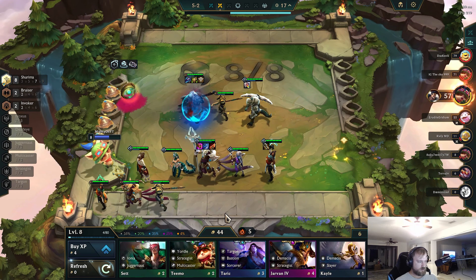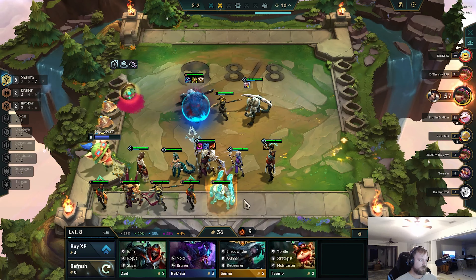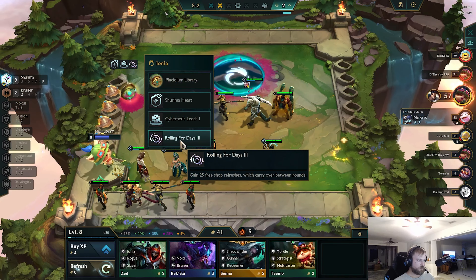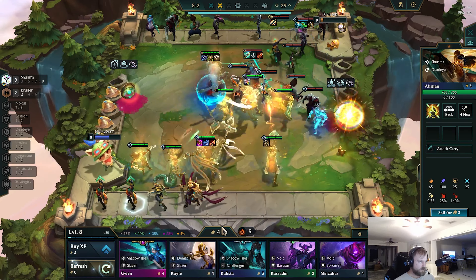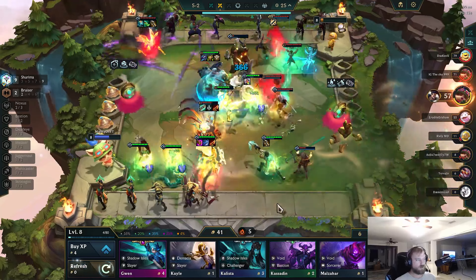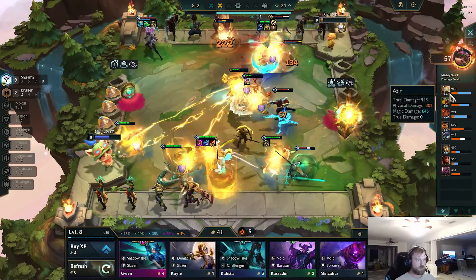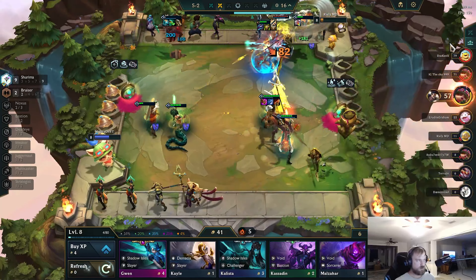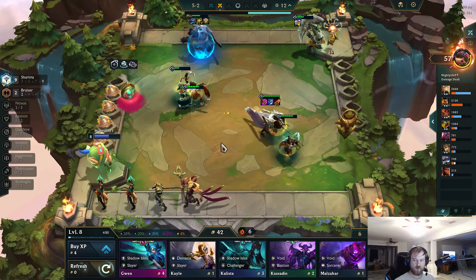I guess I should buy a Noxus unit if I see it. There's Kassante! Bang — 9 Shurima. I wish it would tell me how many free rolls I have. I guess I'm supposed to keep free rolling. I don't mind waiting though, because I shouldn't lose most of my fights. This Azir is dealing so much damage. The things I want the most are things I'm going to get at level 9 — let's save it.